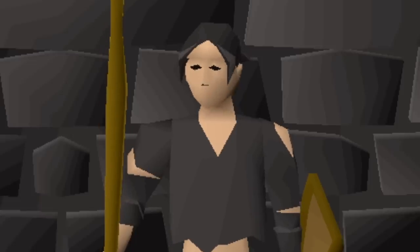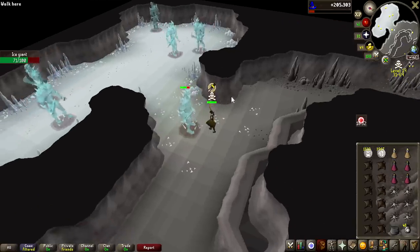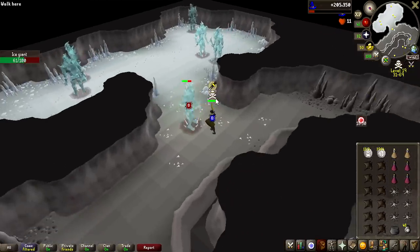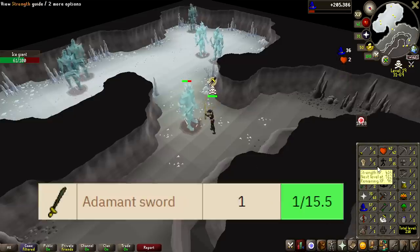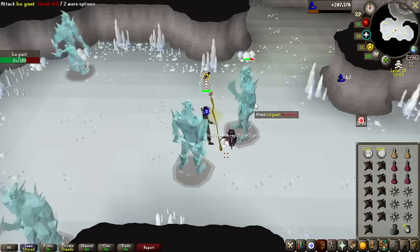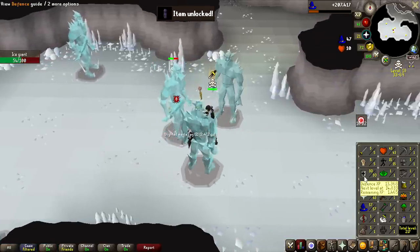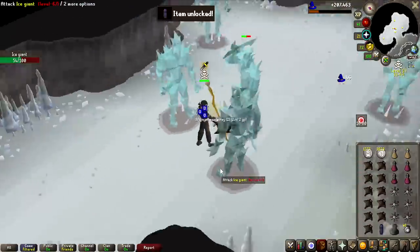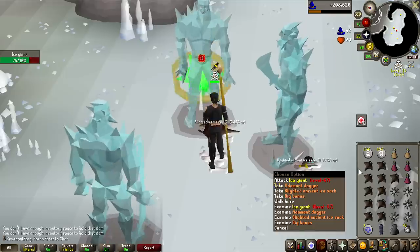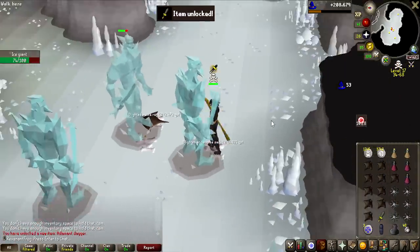The monster of choice for leveling my magic is the Ice Giants in the Slayer Cave. These have a decent chance of dropping an Adamant Sword, which is going to be essential for my melee training in the future. Mithril Platelegs unlocked — I can actually use these right now, but of course I'm using magic so we'll have to wait. And that is the wrong Adamant weapon — Adamant Dagger, the baby version of it, but I guess I'll unlock it.